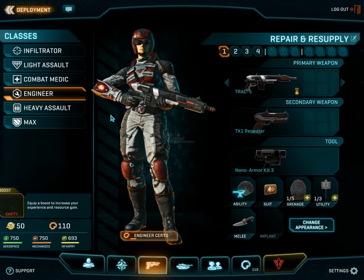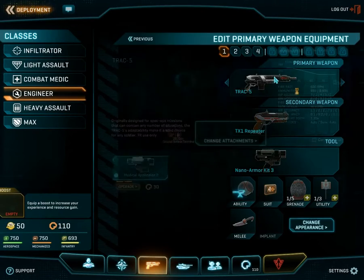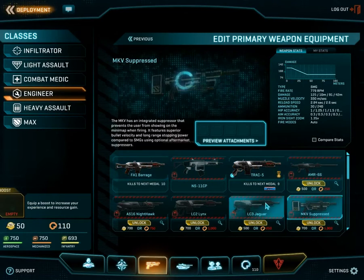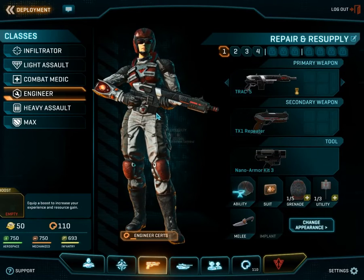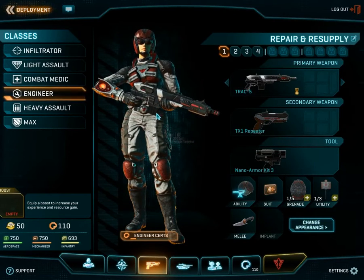The engineering class is the class that heals maxes in combat, but a combat medic is required if a max goes down in order to revive it. The engineer starts off again with a carbine rifle — or you have the battle rifle, SMG, carbine, and shotguns.